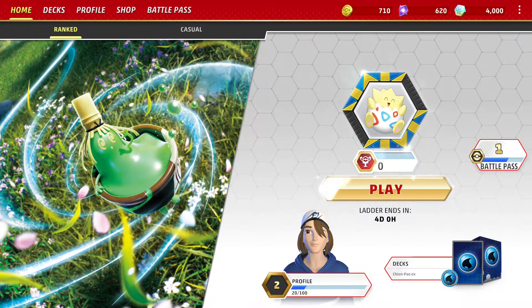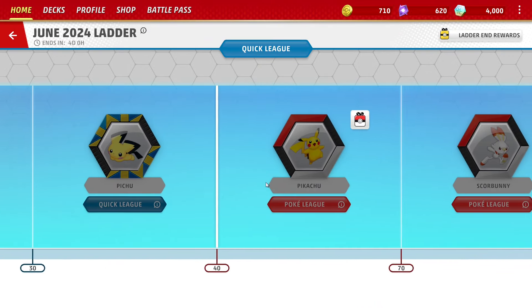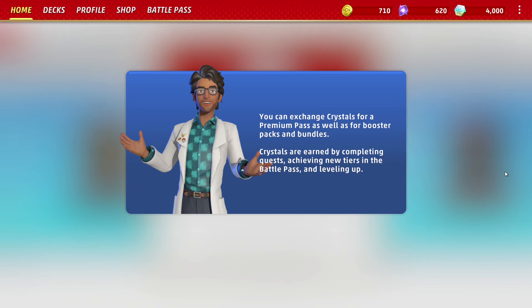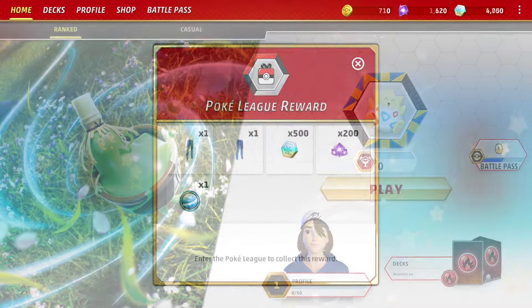Because TCG Live forces you to buy that pack during the tutorial, there's only 520 crystals in your account. It costs 600 crystals to unlock the Premium Battle Pass, so you'll have to do two daily quests. Alternatively, if you don't want to wait two days, you can play on the ranked ladder until you reach Poke League, which grants you 200 crystals as well as 500 credits. Getting to Poke League is fairly easy — thanks to the rebalance earlier this year, all you have to do is win four games. Losses don't penalize you, so if you go four wins and 96 losses, you're still good.